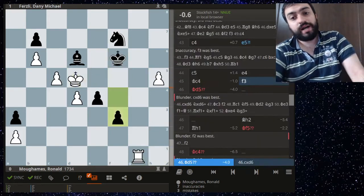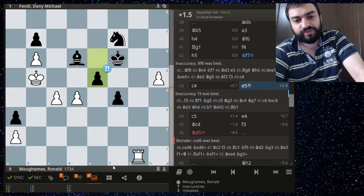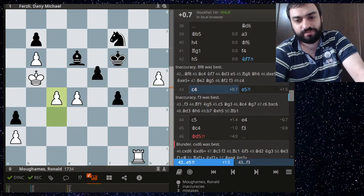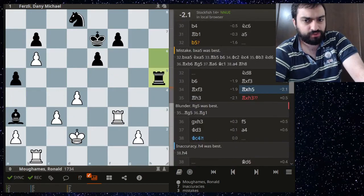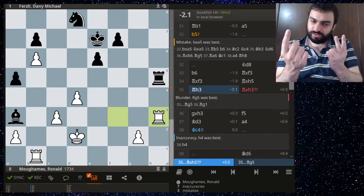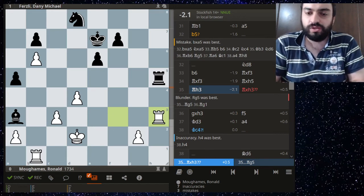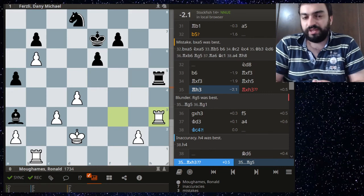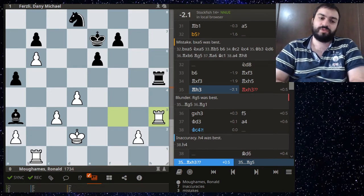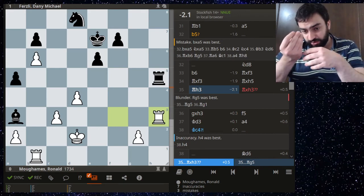Actually, there were chances here because of this craziness alongside these passed pawns — such a crazy position. Black should have prevented this. Here, not trading — just keep the rook, because you have two rooks and one rook. You don't want to lose the power of your own rook. You can read more about this in Larry Kaufman's piece on material imbalances — very important for chess players to know.